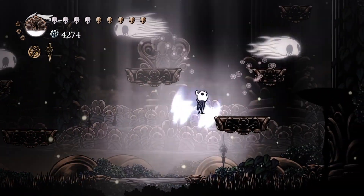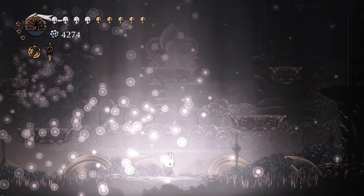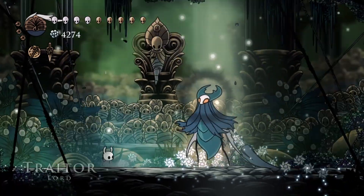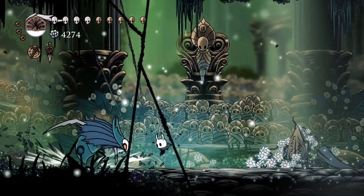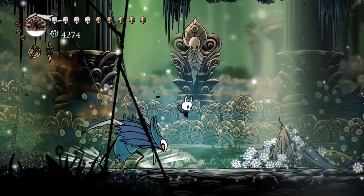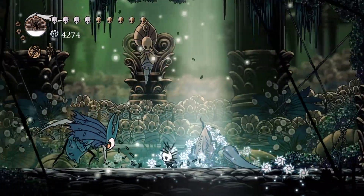I think I'm getting close to the end of this battle. There we go — we were very close to the end of that battle. Next is the Traitor Lord. The Traitor Lord could definitely kill me here. The Traitor Lord does two damage a pop, so if I get hit just twice, I die. Now granted, I can dodge everything that the Traitor Lord does pretty okay.